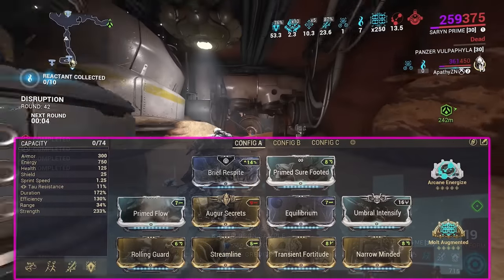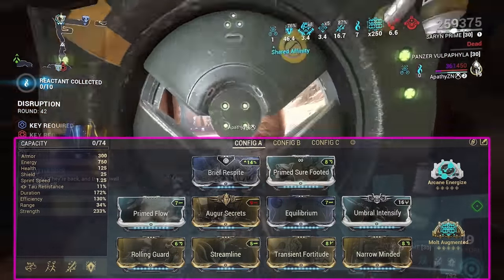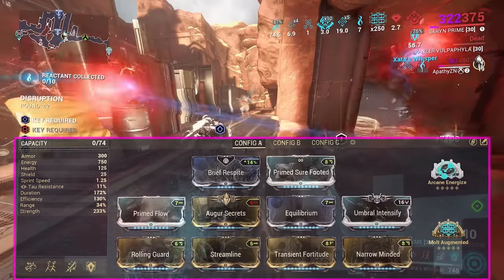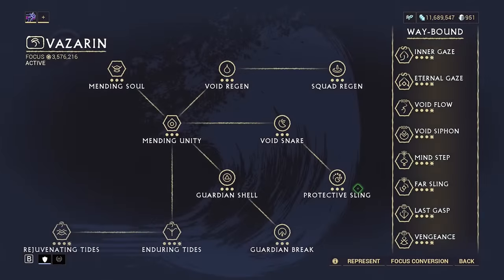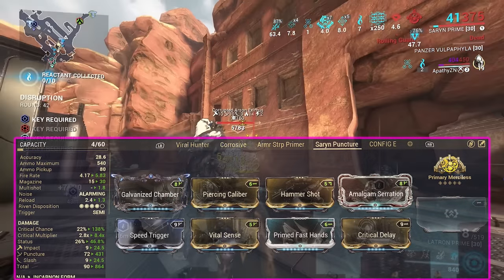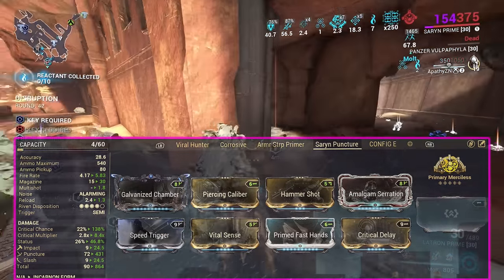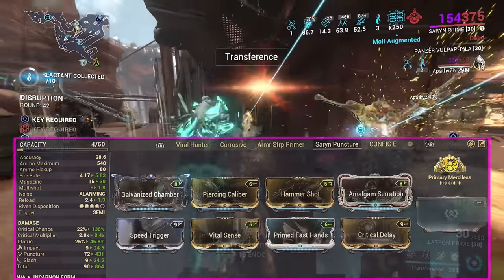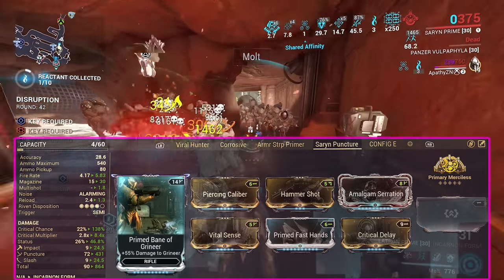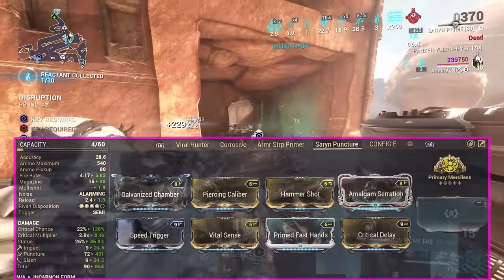The Saryn build is as much power strength, duration, and energy efficiency as possible. For survivability, you'll be living off shield gate abuse using her second ability Molt with Fleeting Expertise, Augur Secrets, and one Augur mod on your secondary weapon, plus Rolling Guard. You can use any operator school — I suggest Vazarin for the invincibility from Protective Dash. The Latron build uses Piercing Caliber and Hammer Shot for more puncture procs to strip armor, Amalgam Serration for movement speed, and Prime Fast Hands to switch to incarnon form faster.